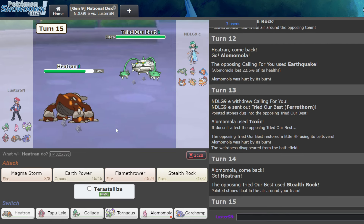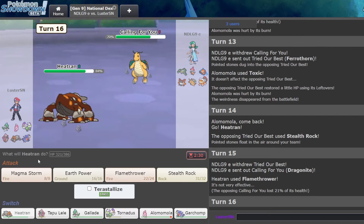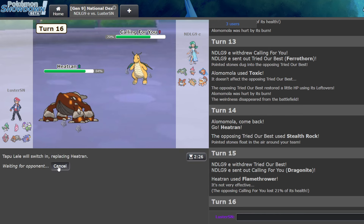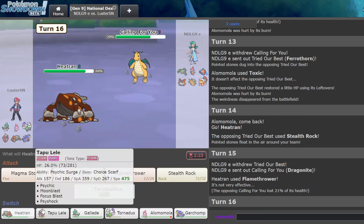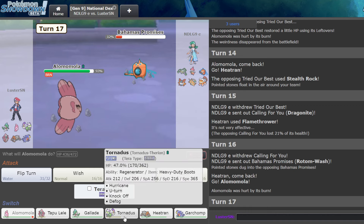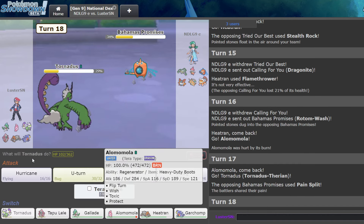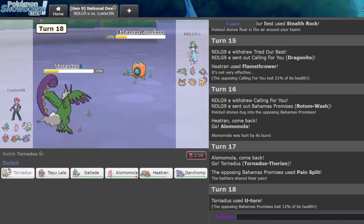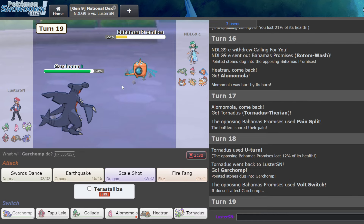Okay we're fine though. Rocks are up. Tapu Lele still has multiple switches left, which is nice. This turn I think they're going to Roost. Let's go Lele here — if they Earthquake, I'm going to lose. Even if they Roost and I go Lele, I still don't kill them and then I die to Earthquake, so I have to go Alamomola. Okay, this one's to Pain Split — I'm not letting it. Yeah, they're just going to Pain Split. And we catch them on the Volt Switch. Perfect.